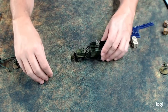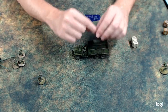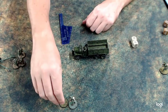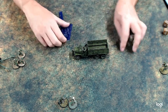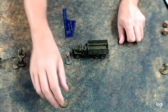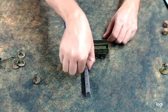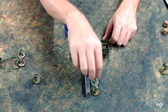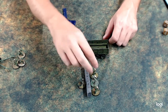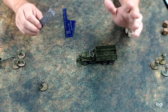If there is a unit inside the truck and you charge the truck, that unit gets out and is deployed within six inches of the truck, and you then have to attack that unit instead. This gives the occupants tactical flexibility — for example, they could jump out behind a nearby wall, making you attack them from cover. So don't always just charge a transport; look at what's around it, as that could really decide the close combat.